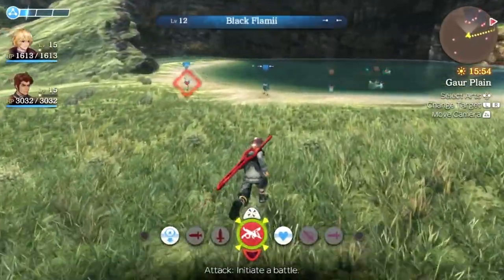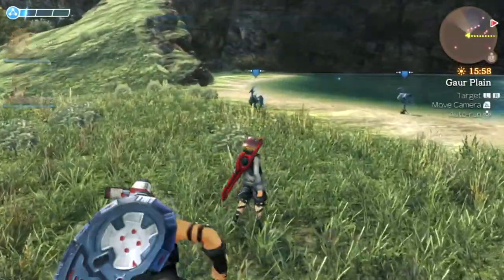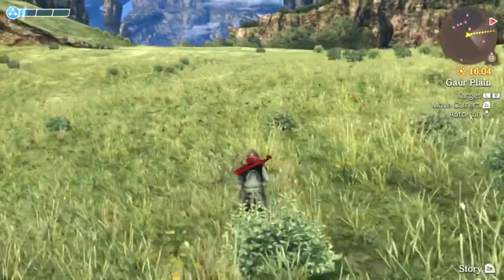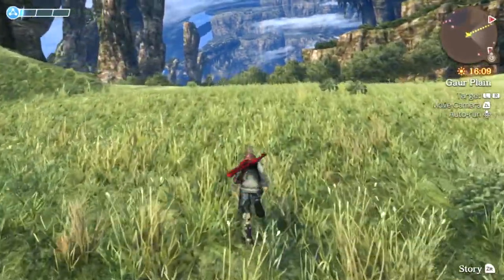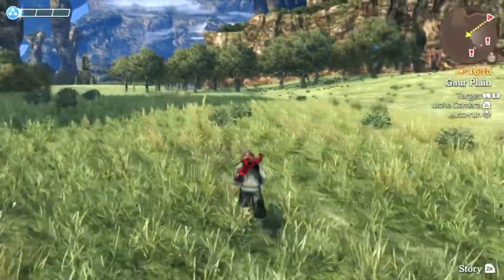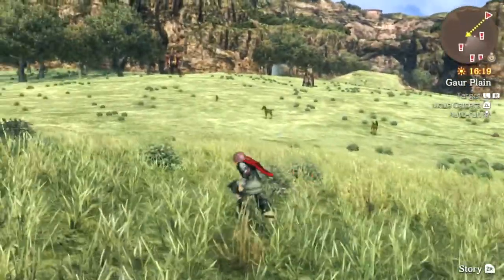They've got some black flammies here. A lot of these enemies are kind of the same from what we've encountered. There's a whole section up there you can go across. We're going to ignore exploring a bit to progress the story. Because a lot of the stuff we're going to get quests for later on when we reach a little village. The ponios! We can fight some of those for a quest as well.